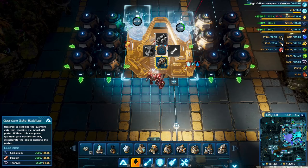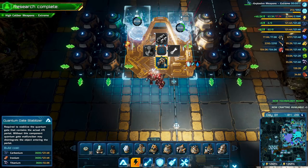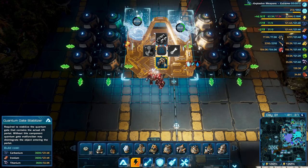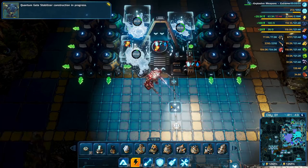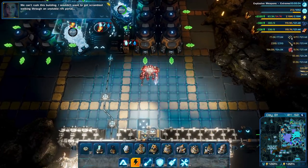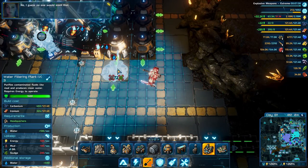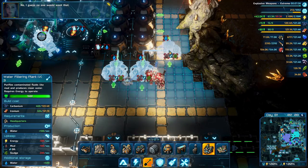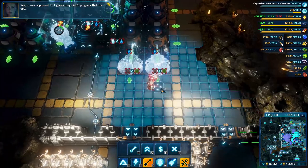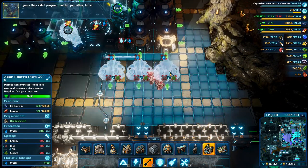Quantum gate stabilizer — required to stabilize the quantum gate that contains the rift. The actual rift portal. Without this component, quantum gate malfunction may disintegrate the object entering the portal. That's not good. Let's go get rid of those. Cool — those are the three things, and then we need to start feeding it.